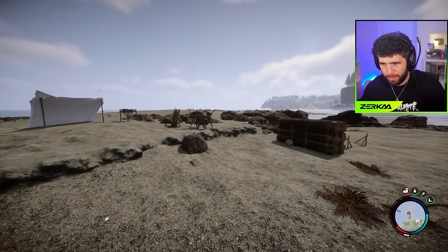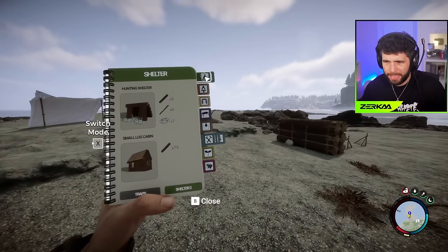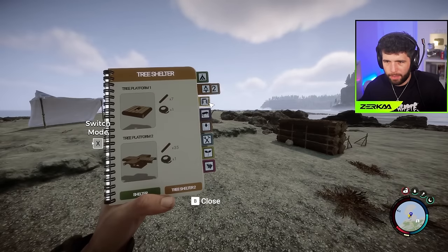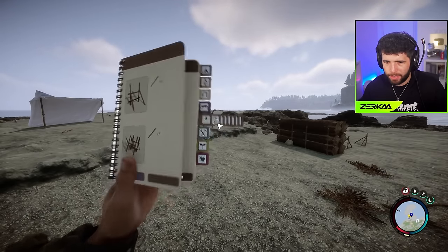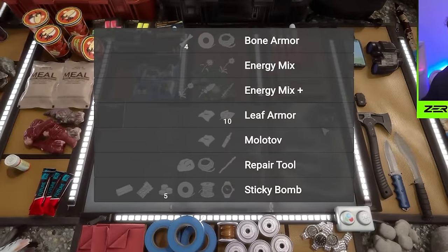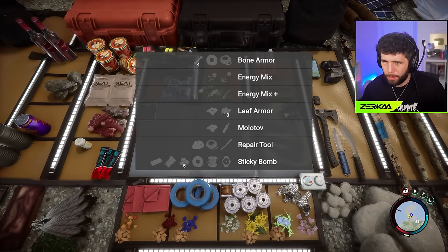In my base itself, can I build some more stuff? I've got some more recipes. I want a tree shelter, not a platform or furniture or storage. I think you actually learn stuff by going in here. I can make leaf armor and an energy mix. What are those two plants?